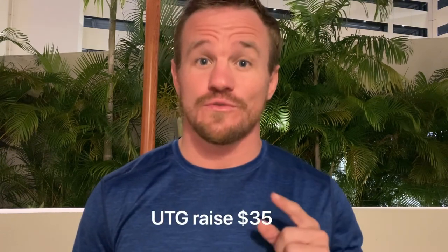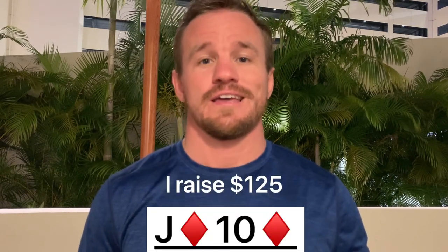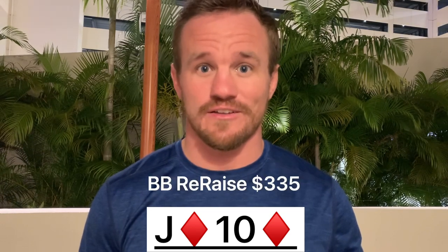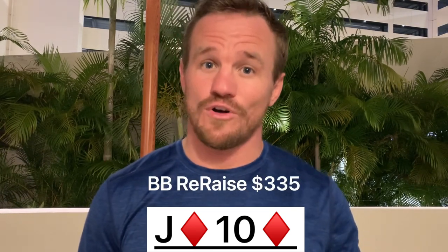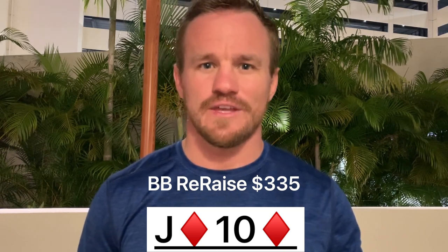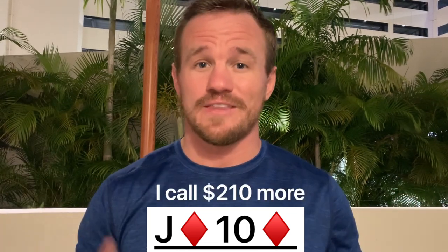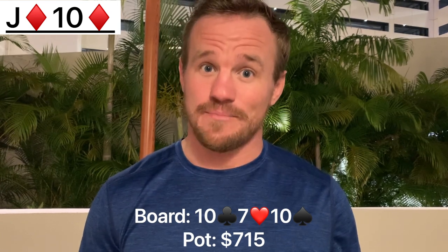I have two huge, massive pots for you guys. First one here — under the gun raises to $35, we look down at jack-10 of diamonds on the button and decide to 3-bet it up to $125. It folds to the small blind who folds, and the big blind puts in a cold 4-bet to $335. I have to decide: call or fold? The big blind has about $2,500 total, so I have to call $210 to win potentially $5,000 — I make the call. Going to a flop in a 4-bet pot with around $700 in the middle. The flop comes out 10-7-10 — flopping trips, running like god this session — and the big blind continues to bet $190.